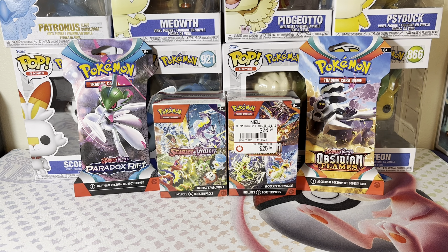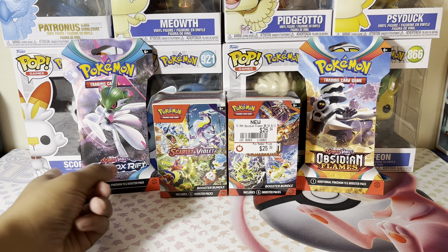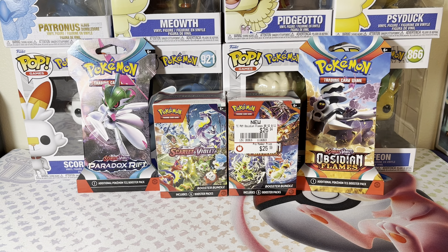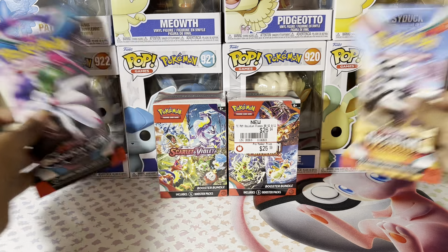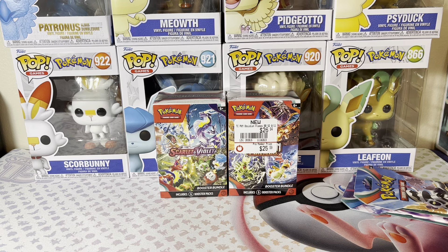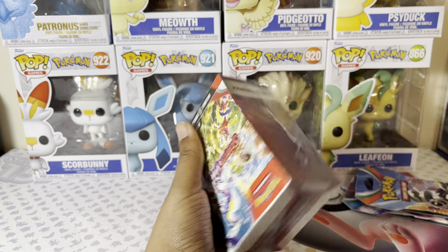Hey everybody, welcome back to the channel. Today we have two booster bundles — one of Scarlet and Violet Base Set and one of Obsidian Flames. I got both of these from GameStop. I also have one of Obsidian Flames and one of Paradox Rift. The boosters were $4.74, I got the Obsidian Flames for $25.59 as a pro member, and the Scarlet and Violet Booster Bundle was $28.49. All the Scarlet and Violet Base Set things seem to be priced higher. We have a clear 14 packs total to keep it even.